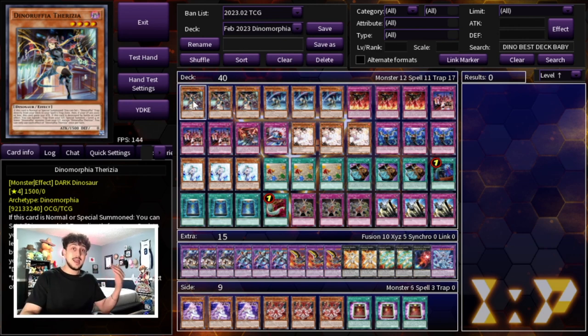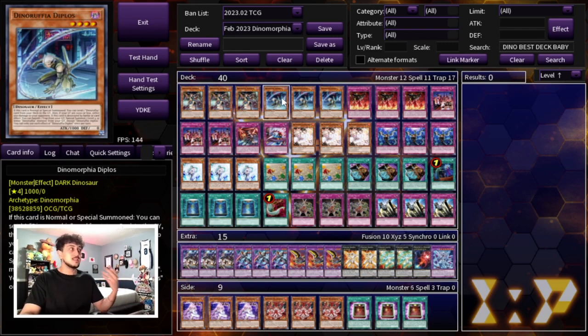Keep that in mind because Kashtira is what I think is going to be the best deck of the format. The whole point of building these rogue decks is to make them competitive, and to do that you want to be able to beat the best deck of the format. So let's start with three Dinomorphia Therizia - of course you've got to be playing three. You normal summon this and you get to a trap, very powerful. We're playing three Diplos. Honestly this card is not the greatest, however you have to be playing three because at the moment it's the only other Dinomorphia monster name, so you're going to need the other name.